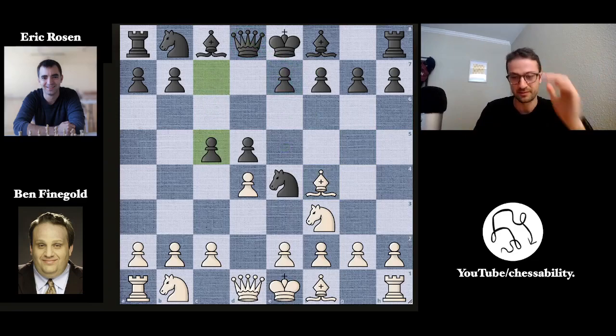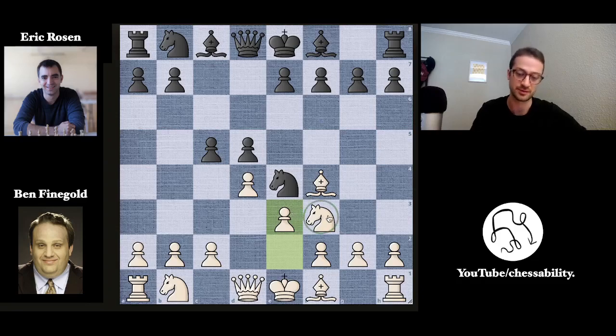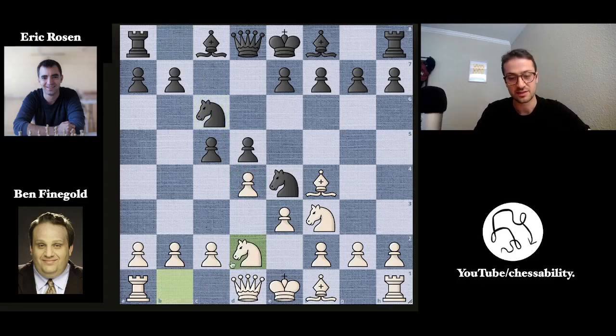Eric deals with that immediately and just plays c5, challenging this pawn on d4. Ben defends his pawn — it was already defended by the knight and the queen, but he defends it a third time with e3, which also opens up a path for his light-squared bishop to develop. We have knight to c6 by Eric, adding another attacker to the d4 square. Knight b to d2 by Ben, doubling up the two knights and adding an attacker to this very strong knight on e4.